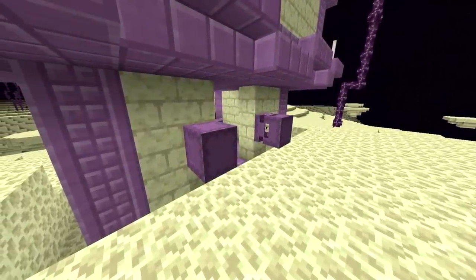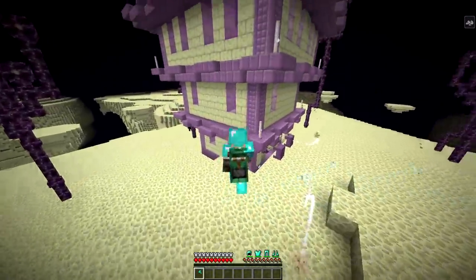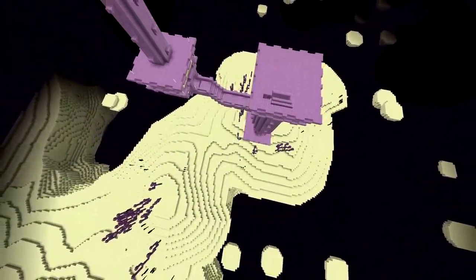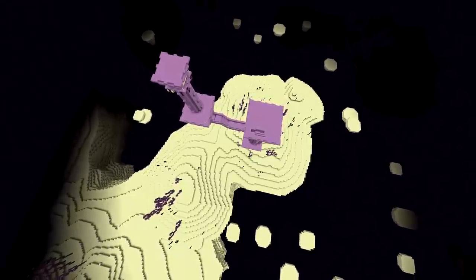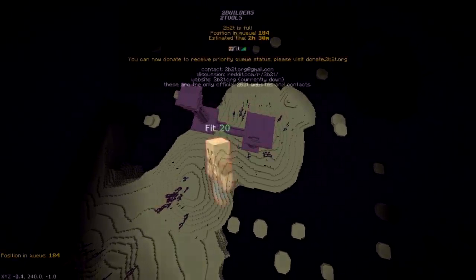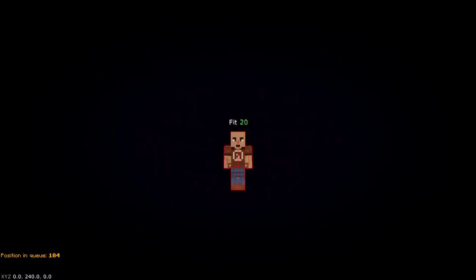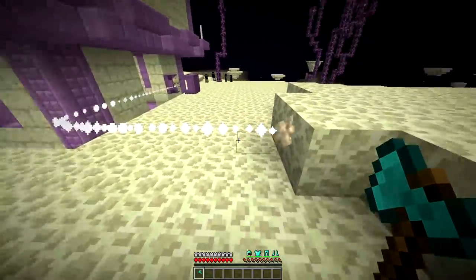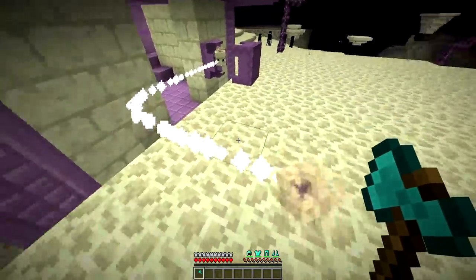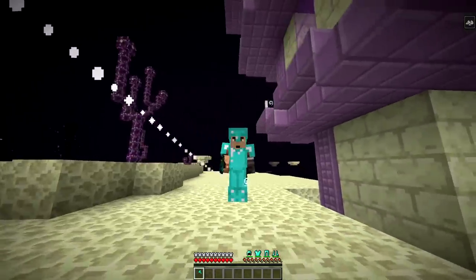Anyone that explores the end dimension knows how annoying shulkers can be, especially giving players the levitation effect and causing them to rise up. But on 2b2t, this status effect is actually a problem because it interferes with the server's anti-cheat plugins. Sometimes if you are under the effect for too long, the server might think you are fly hacking and attempt to kick you. If you don't have priority queue, it means having to wait hours just to log back in, only to be potentially kicked out again. Anti-levitation will make it so that you remain on the same Y level when hit with the status effect, allowing you to avoid the anti-cheat kick.